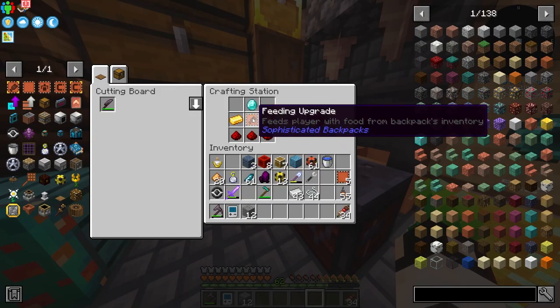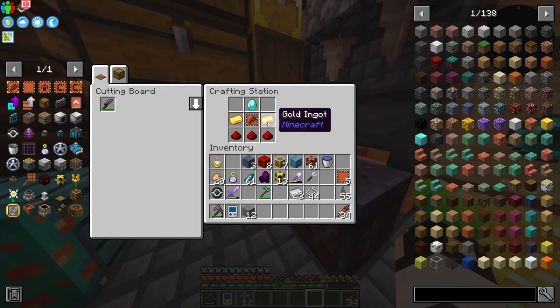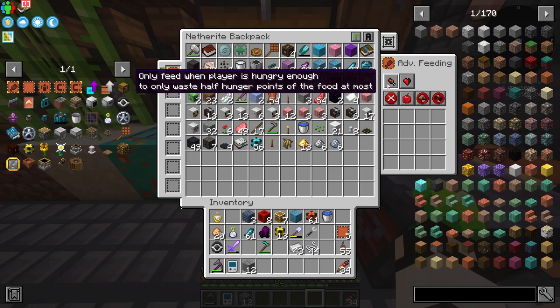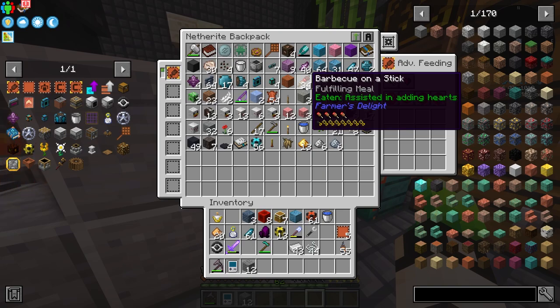To upgrade the feeding upgrade to the next level you need the actual feeding upgrade, a diamond, two gold ingots, and three redstone. Then if you open up the backpack and place it here you can switch it on and off, and you have advanced feeding settings - feed player only when hungry, or feed as soon as the player is tiny. I placed in a barbecue on a stick which is an amazing meal.